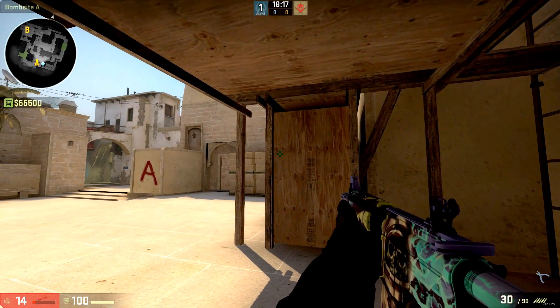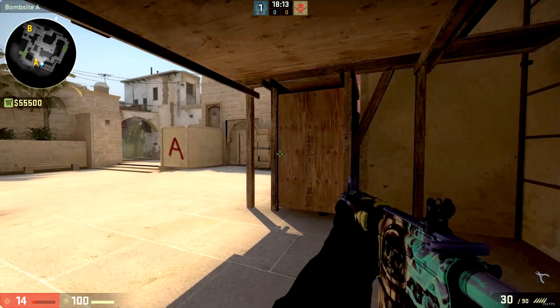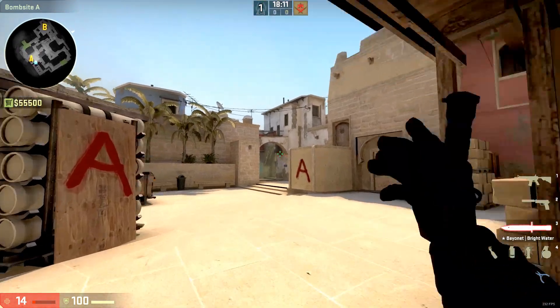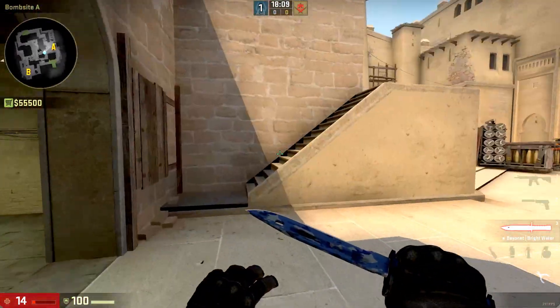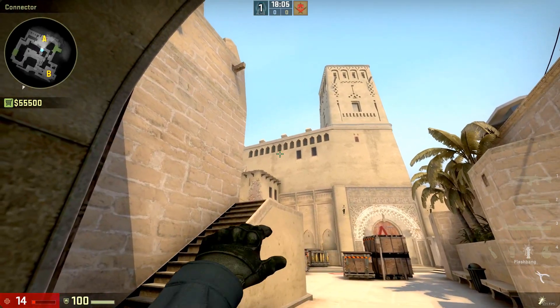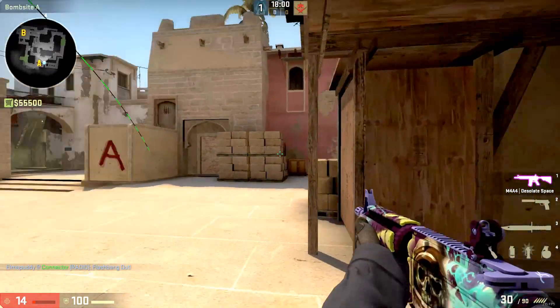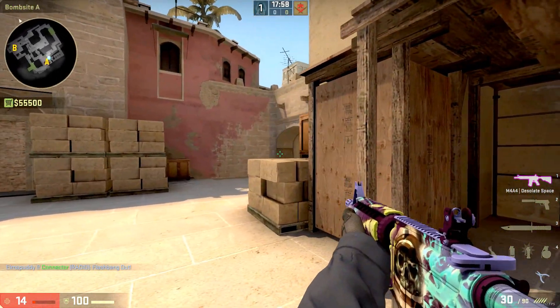The idea for this is probably not to really catch a team off guard - I mean this position is always checked, it's not an off angle or anything. I think they were hoping for a teammate to flash him in. Say one of the connector players can just throw a flash - that was a pretty bad one, but you get the idea. The flash pops behind him and he should be able to pop out and get one or two.